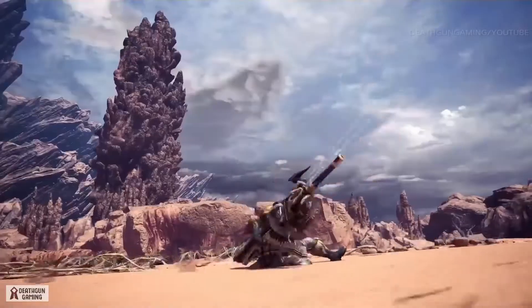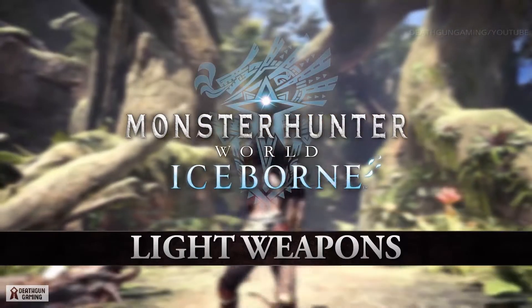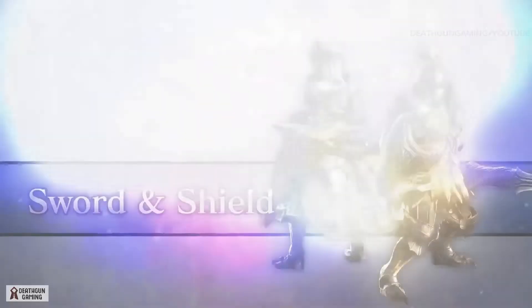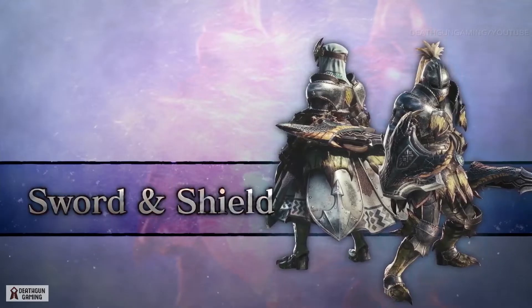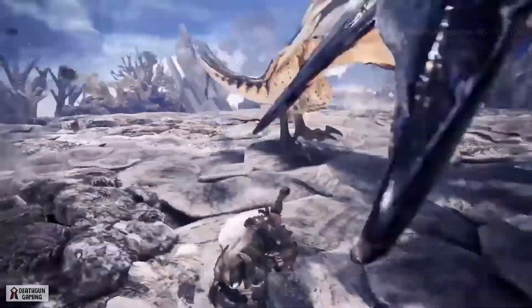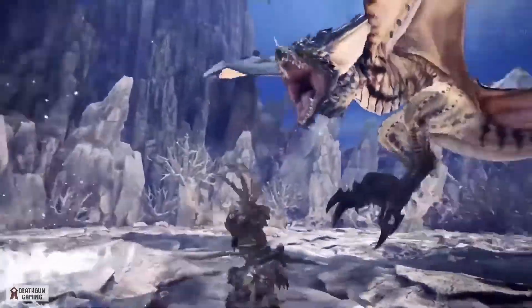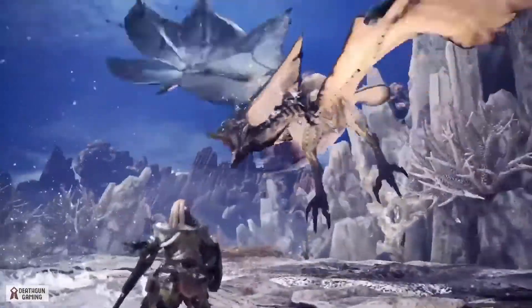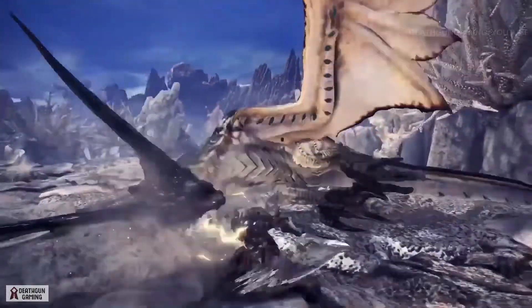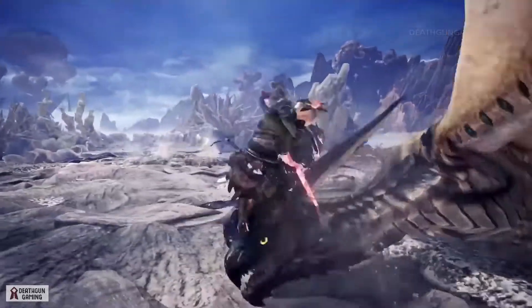Hello everyone, and welcome to the Monster Hunter World Iceborne Light Weapons Series! Sword and Shield! The Clutchclaw has made the Sword and Shield the king of versatility. This nifty weapon fires off slinger ammo by the shed load. Get the drop on monsters by letting off slinger bursts at any moment. There are both new Clutchclaw combo routes and attacks to reward perfect timing and bonus damage.